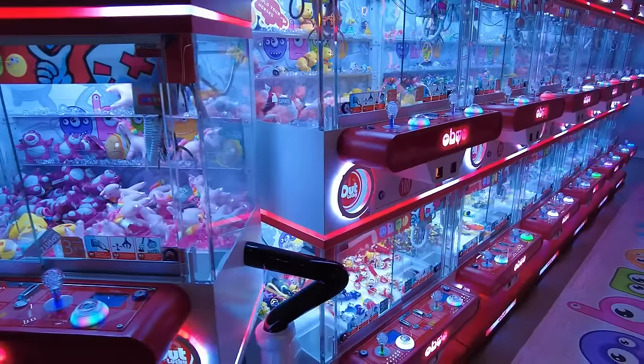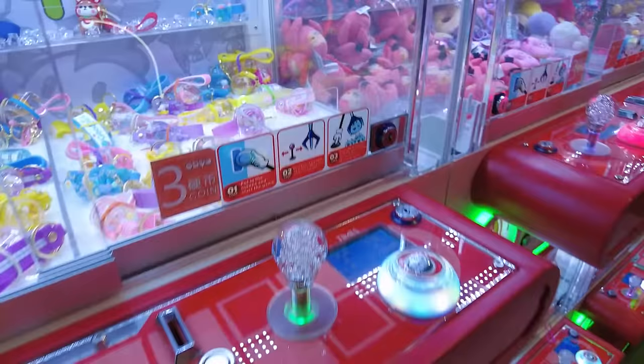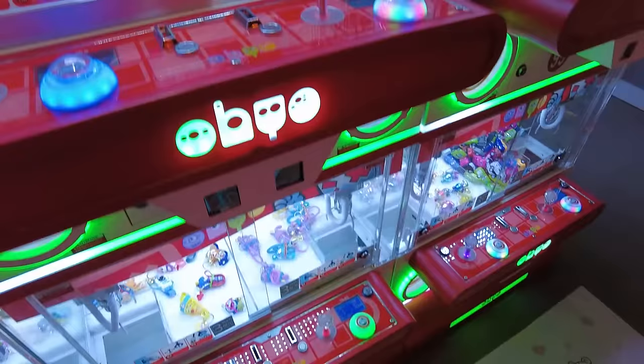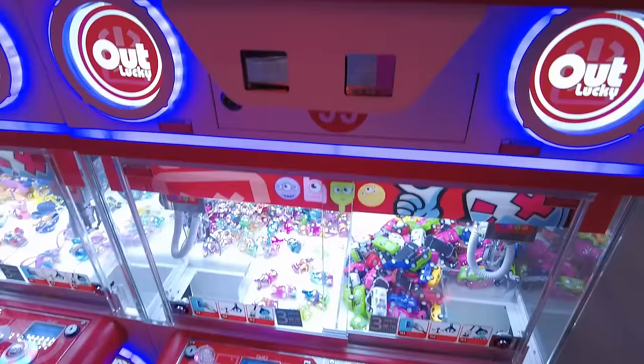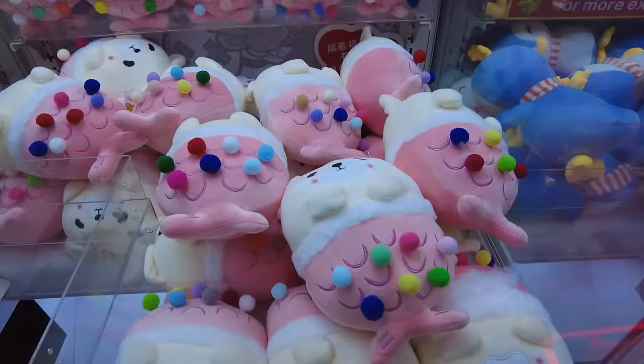Oh my goodness, we found a whole section of tiny claws. These are three tokens to play. A lot of really, really good key chains — look at these up here, little Hello Kitties. These donuts are really cute. These are like shiny — I like those. I don't think you get points for trading these in; I think these are just ones you're going to play and win. Yeah, I think this is something you'd want to keep anyway — you'd pick out what you want.